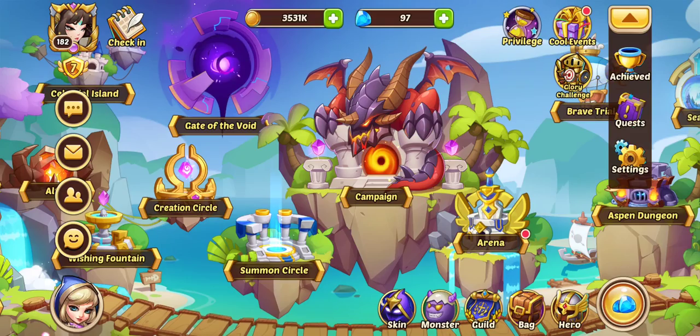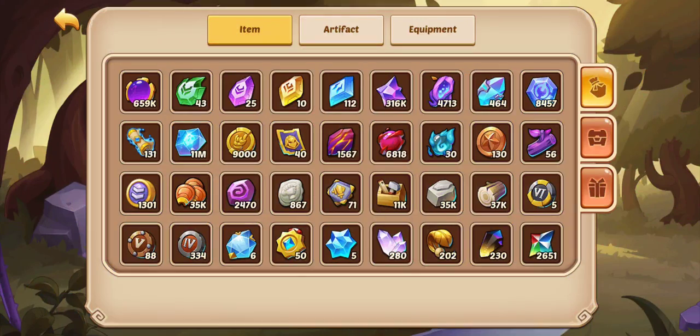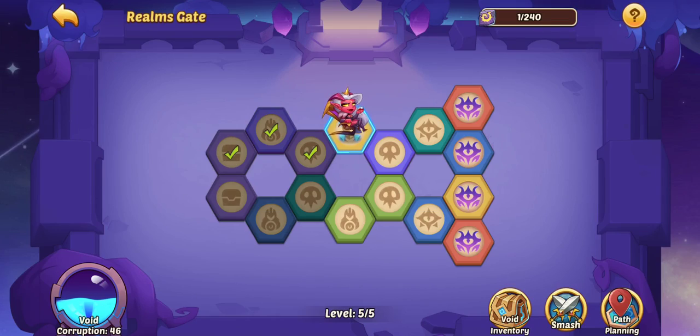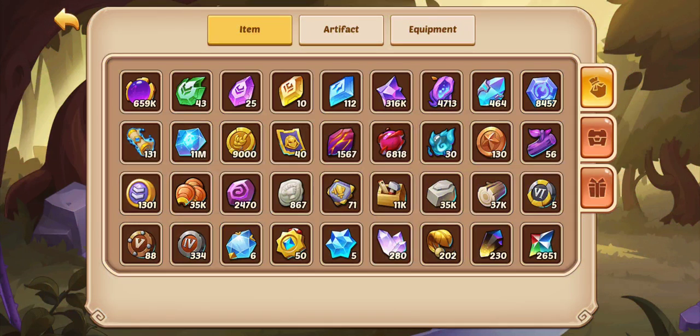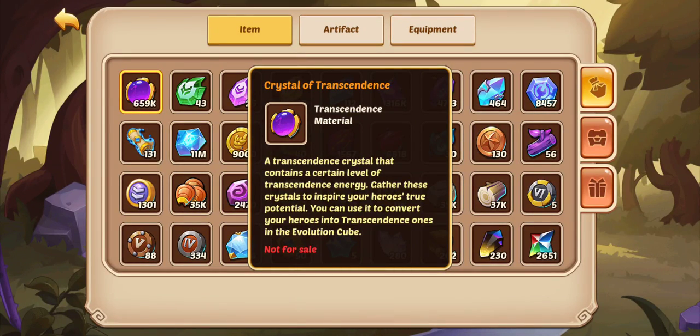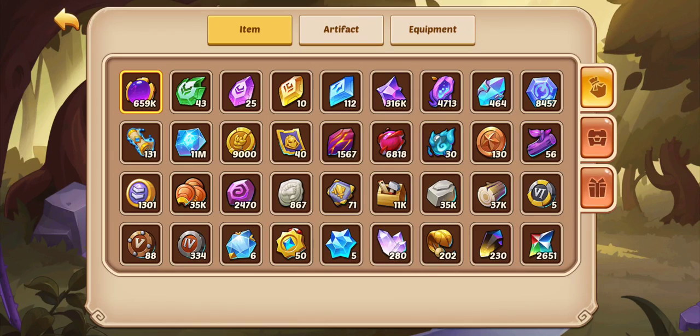I'm betting tomorrow after I clear level five and a bit more I'll probably be at 700k. So in about five days I'll have gotten around 300k COT. I'm not maxed out on my Void Corruption either — I can go a bit higher. I've also been losing some energy on tough boss fights at max corruption, but in the long run you get more COT than you waste with energy. So I'll say 150k COT every two to three days, which is really good.